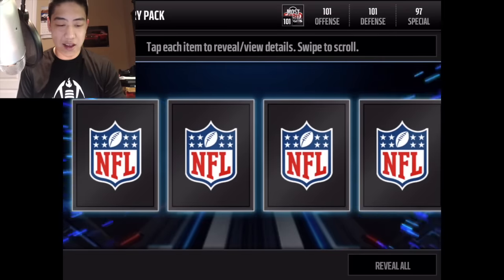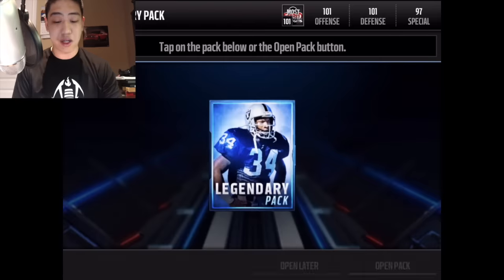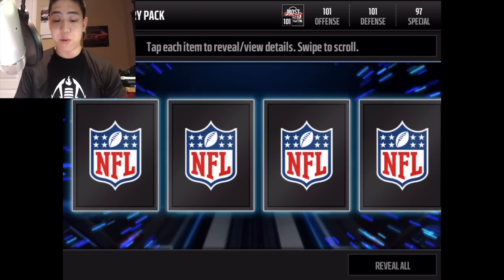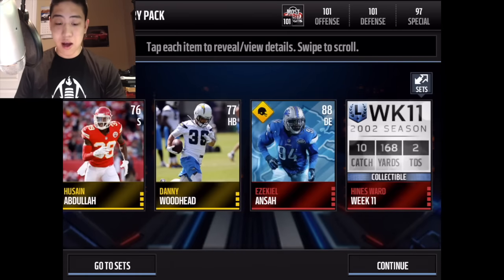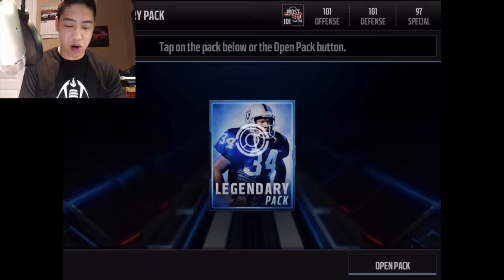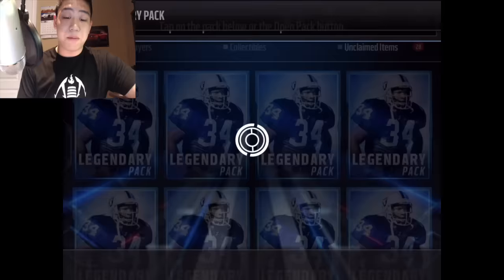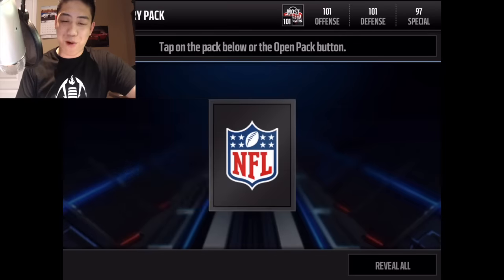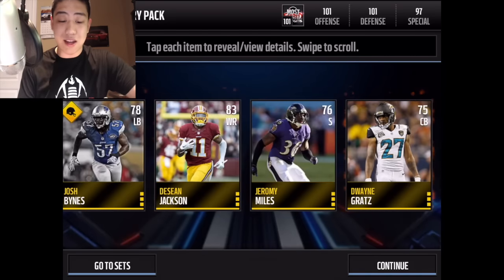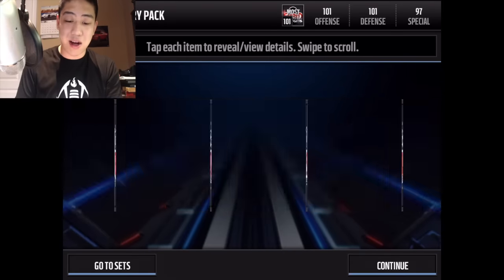Legend pack and we get Aqib Talib and Anthony Munoz year collectible — not bad at all, getting a little bit of heat. Looks like three elites in a row — a nice roll. Next pack: Heinz Ward collectible, no elites. We get Reggie Wayne's positional playoff card — that won't go for anything. We get Deshaun Jackson's regular card — come on, let's see some elites.